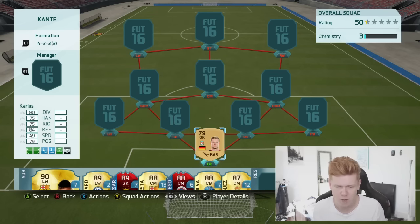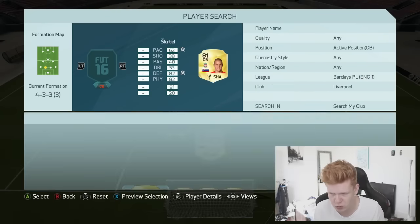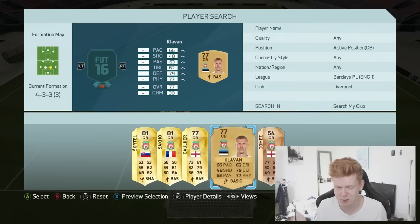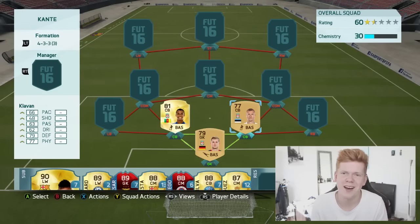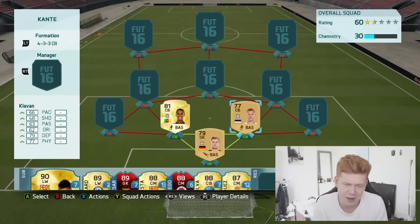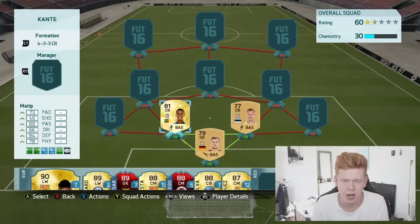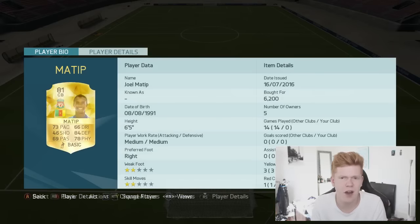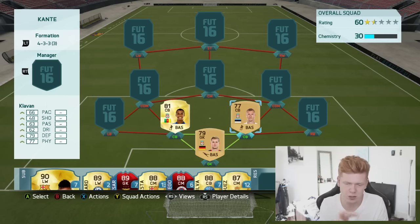Moving on to the two centre backs — they're going to be Liverpool players. We have got Joel Matip and also Liverpool's new signing Klavan, which is pretty cool because he's going to be kind of like the new Colo Torre of Liverpool's defence. I've heard good things about him — he's not going to be an absolute world beater, but he's going to be a decent player for Liverpool, and Matip has a lot of potential at 24 or 25.